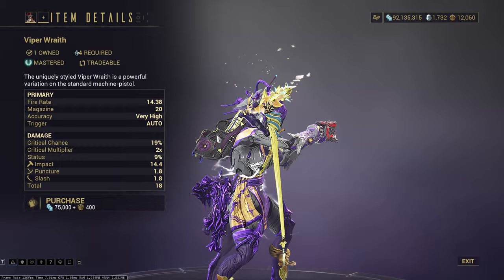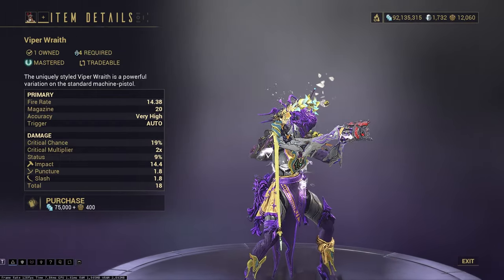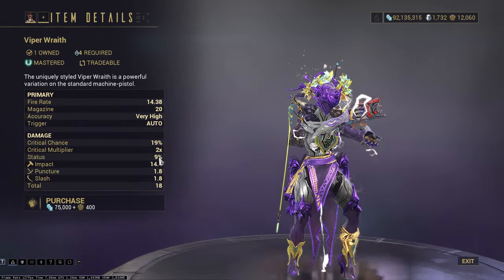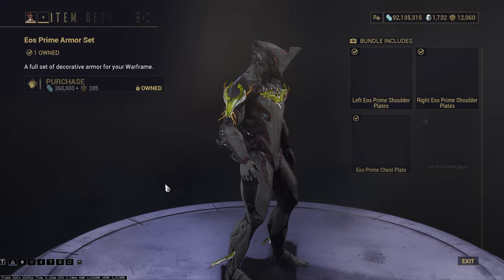We have the Viper Wraith. These are pretty weak - I consider them, and I think most people consider them, just Master Rank fodder trash. So hey, pick these up for Master Rank. I wouldn't bother actually using them.